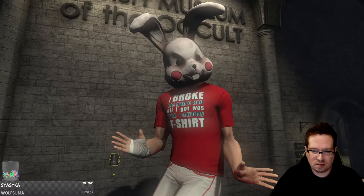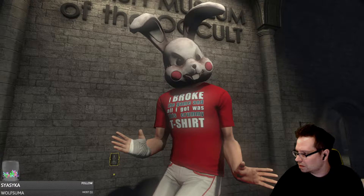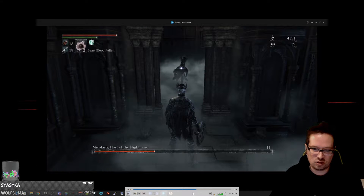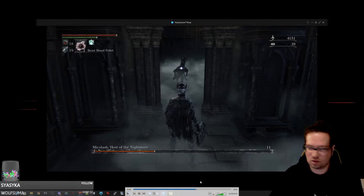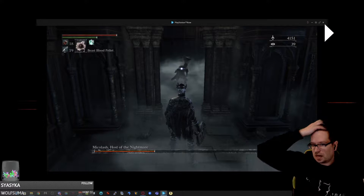This one involves a lot of running around - I'm gonna skip that part and get to the part where it's stupid. So I had noticed this in the first playthrough. This is against Michelash, Host of Nightmare. The first part of the fight is just basically chasing him around a bunch - it's super annoying, I don't like that part of the fight at all. I think it's really dumb.